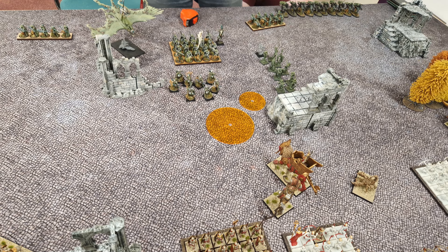In wood elves turn two, all that happens is he casts a pillar of fire, as shown by the small template, plinks off a couple of archers again, and maybe does a wound or two to the necropolis knights. His movement is minimal, with the scouts coming forward slightly and the war dancers trying to hide from the rightmost archers' line of sight.